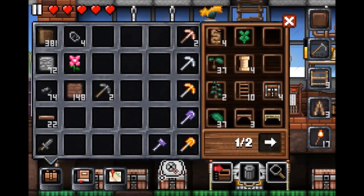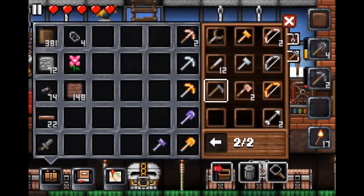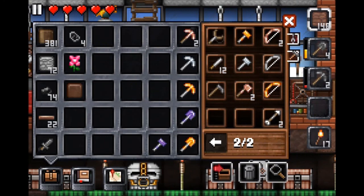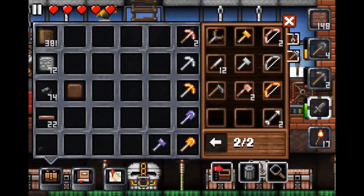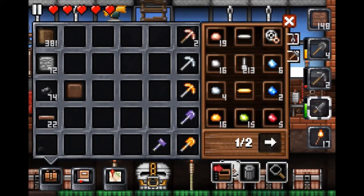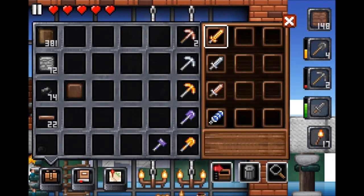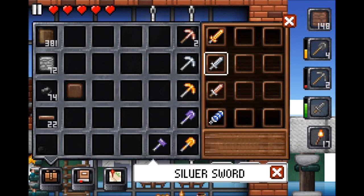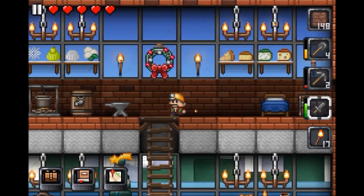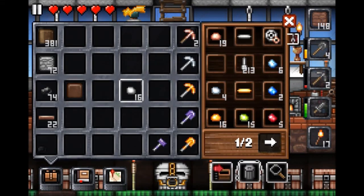I'll put this stuff back. And put our hoe back. We can delete that. So what else shall we do? We can make... I don't think we made an iron sword, I think we made a silver sword. Gold, silver, copper, and warm skin. Blue warm skin. So we can make an iron one, and a mithril one.